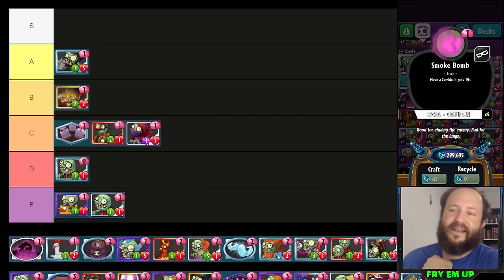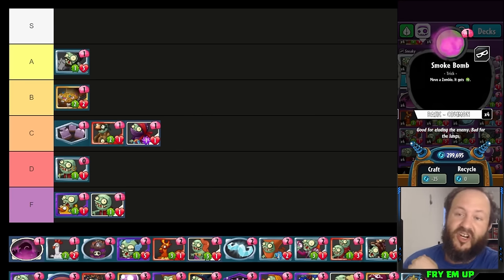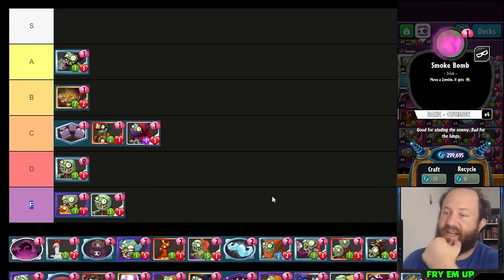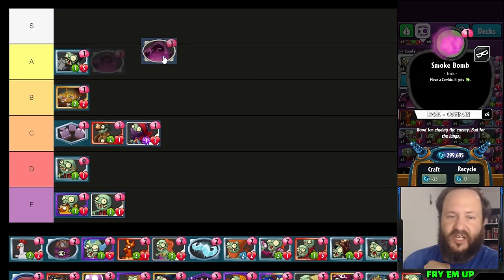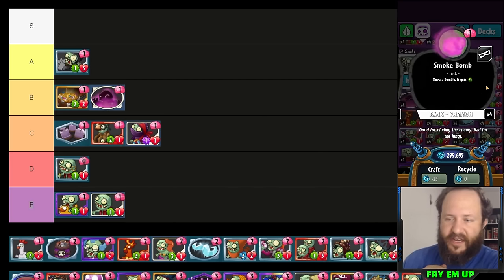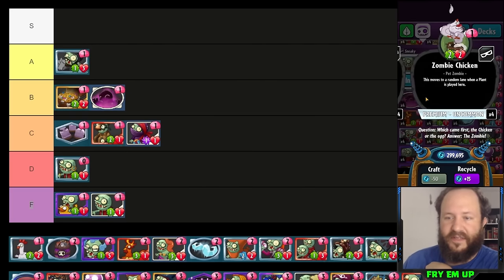Smoke Bomb is a decent card. Running two of these in any sneaky deck is never a bad thing — just to correct a bad trade happening in a lane, moving something to a lane where it has a good trade or can hit face. Very useful with any cards that have anti-hero or abilities that grow when they hit face, like Swashbuckler and Tomb Razer. Running a couple is always a good idea. I'd put it in high B / low A tier — you never want to run four, they'll brick, but running a couple is really good.